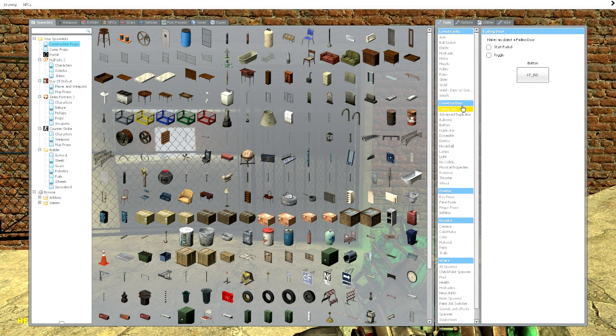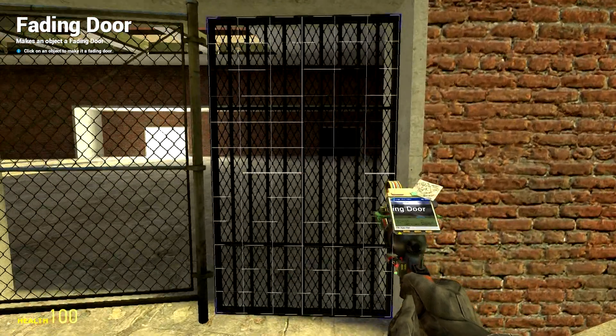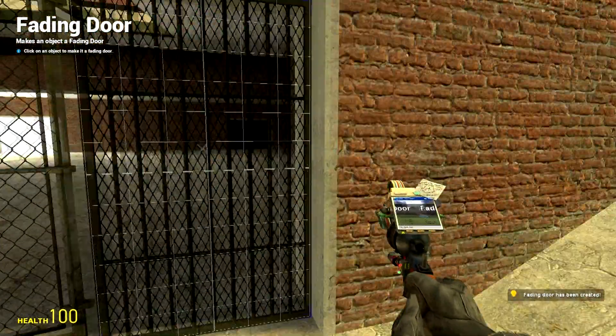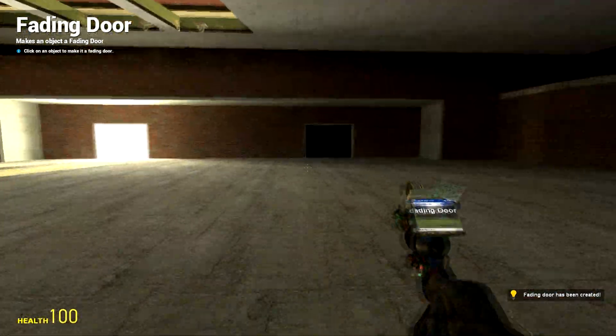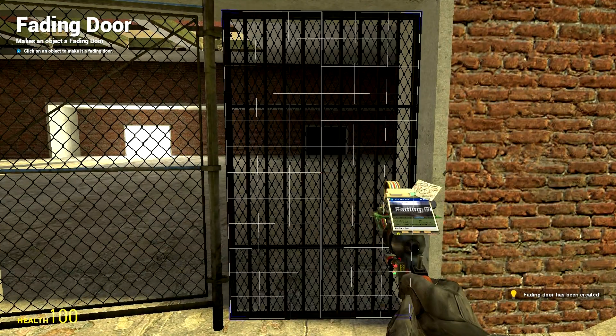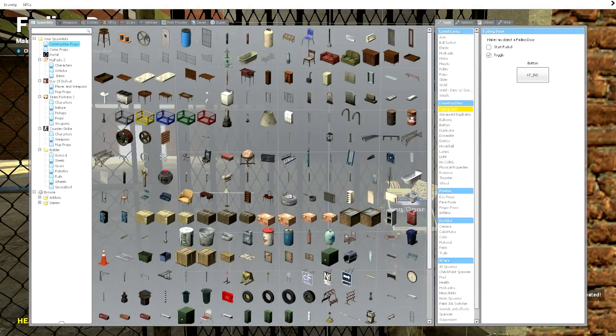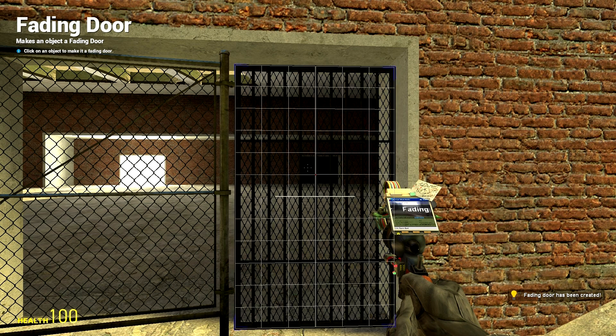So what you're going to want to do is make it into a fading door. Go to Tools, under Construction, find 'Fading Door', and set the button to a key you don't commonly use. Mine is zero on the keypad because I never hit that for anything. Click it — nothing changes, except when you hold down the key it becomes invisible and you can walk right through it. Make sure toggle is unchecked. If it was checked, every time you hit it it toggles — you don't want that. Just uncheck toggle, click on the door again, and now it shouldn't be toggled anymore.